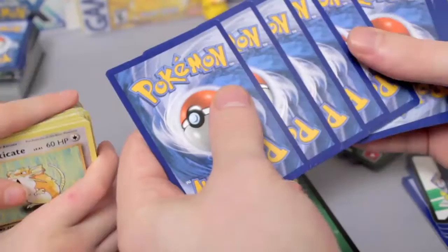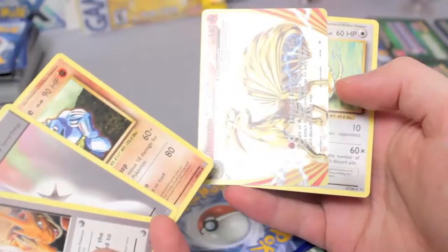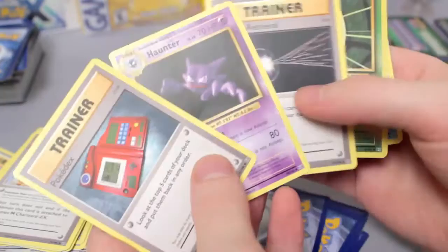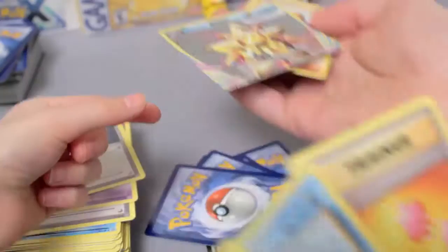And in this one we've got a Reverse Holo Misty's Determination, two Spirit Links — very nice. And we've got a Break! Charizard Spirit Link, DCE, Machoke — Ninetales Break! And in the next pack, another Break — Starmie Break! I got it!